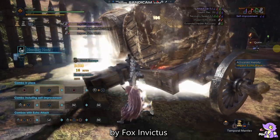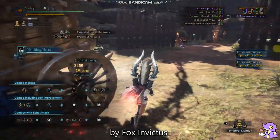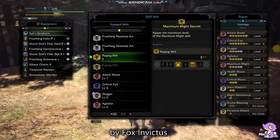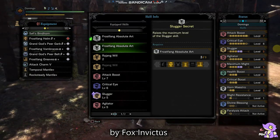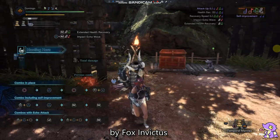At level 1 we have 194 attack. Have fun with this set! Maximum Might Secret, Frostfang Absolute Art level 1 with Punishing Draw and Slugger Secret are also part of this build. That was it — see you next time, have fun with this set!